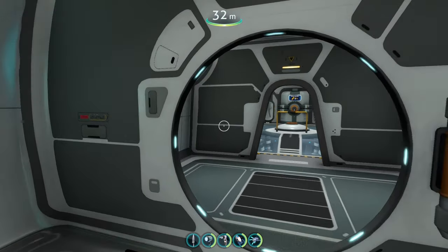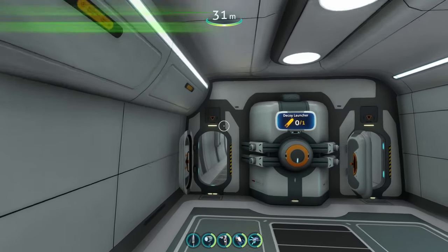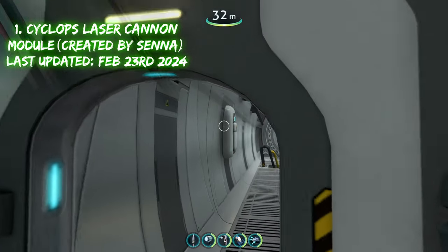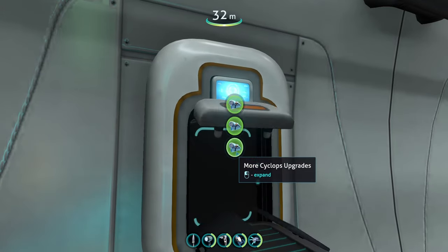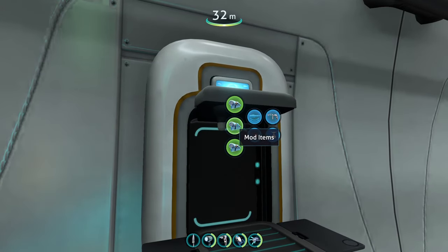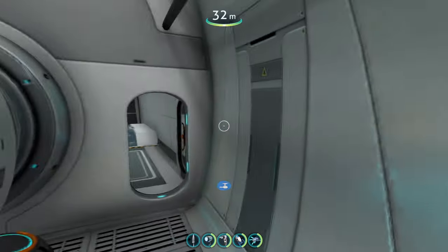So the first thing we're going to do to upgrade our Cyclops is give it weapons. The first mod we're going to look at is the Cyclops laser cannon module mod, which adds a new module you can build for your Cyclops. We head over to our upgrade fabricator, go to mod items, and there's a new icon right here — Cyclops laser cannon. We're just going to make this.